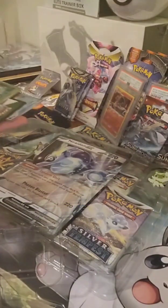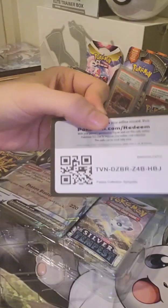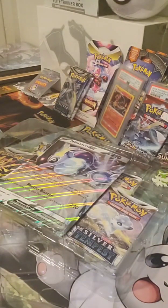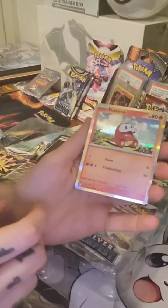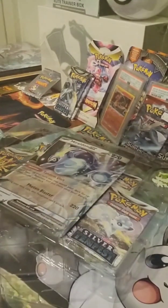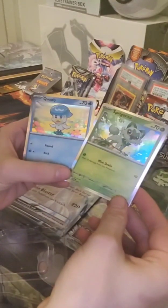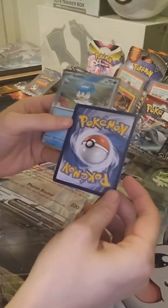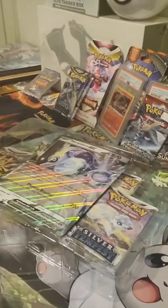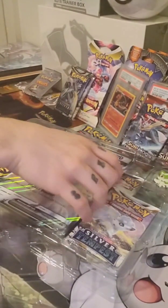It comes with four packs — two Silver Tempest and two Brilliant Stars. They're gonna start making the promos with silver borders like that, apparently, instead of the regular yellow. I'm pretty excited because they're bringing EX back — that's what it is.